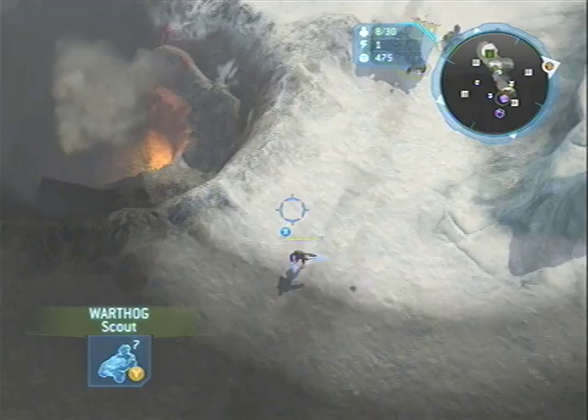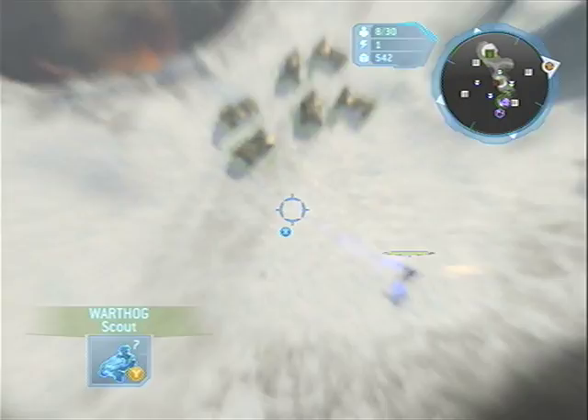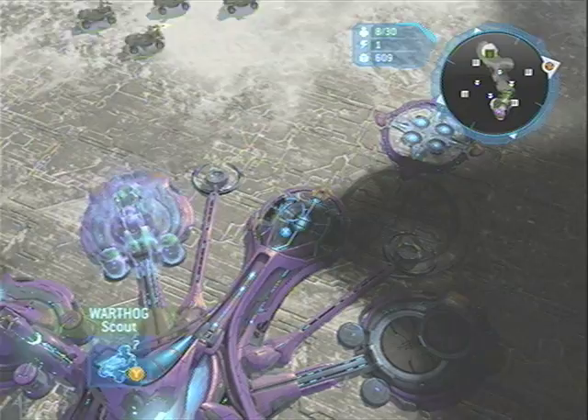When we go into this, we really want to make sure we have 450 for that Disruption Bomb. And there's the Arbiter right there — so if he starts his Rage, we're going to put out the Disruption Bomb immediately. But it looks like he's running away.